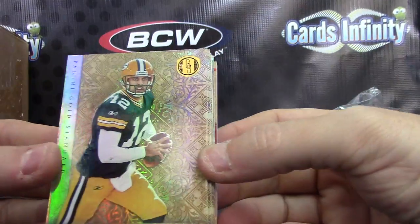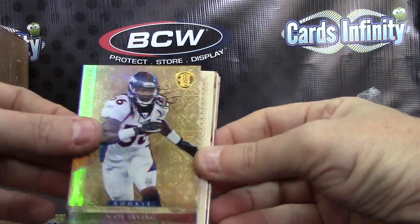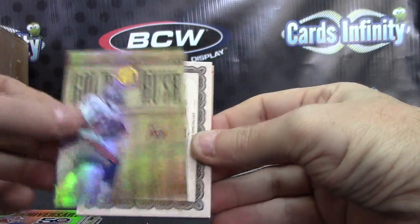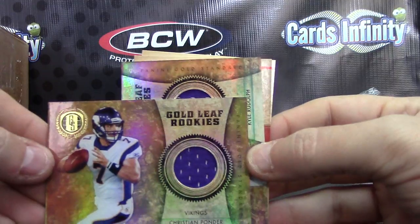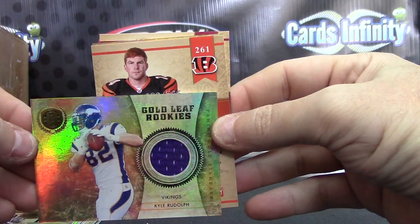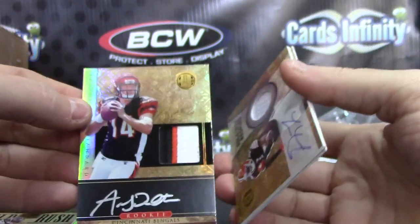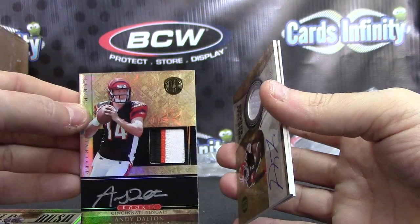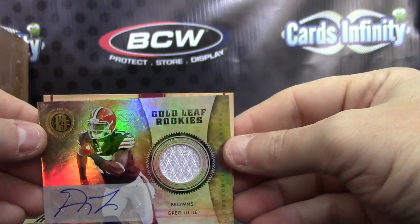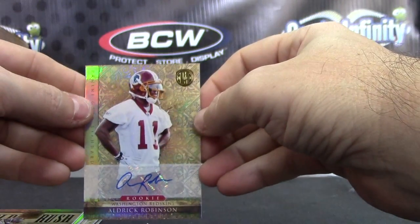Last pack coming. Aaron Rodgers, Malcolm Floyd, Hakeem Nicks, Sonny Jurgensen, Nate Irving, Jim Kelly. LeGarette Blunt — Vikings, this is a Vikings hot pack! Christian Ponder, Kyle Rudolph. Kyle Rudolph — nice patch, yep, nice patch. 525 Andy Dalton rookie patch autograph. Your non-standard rookie is Greg Little jersey autograph, numbered 21 of 50, and Aldrick Robinson. Pretty solid case overall — one-of-one, but a lot of nice rookies, couple gold cards, there was a partridge and a pear tree in there.